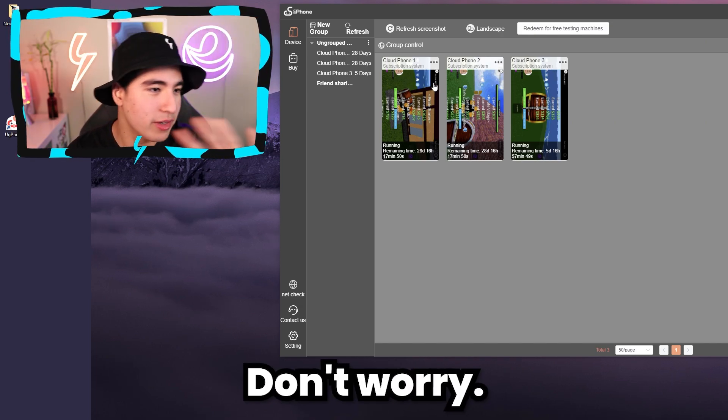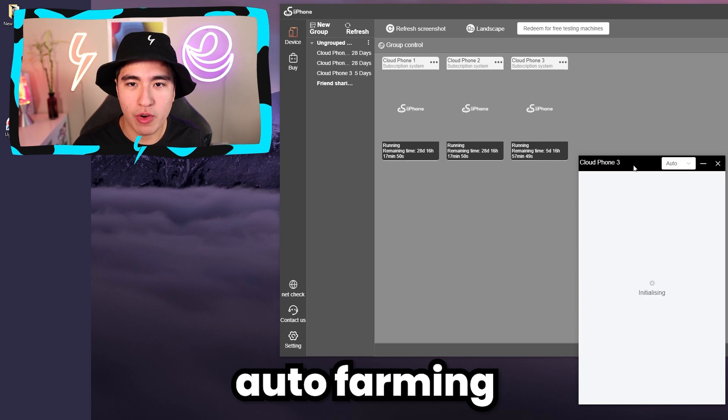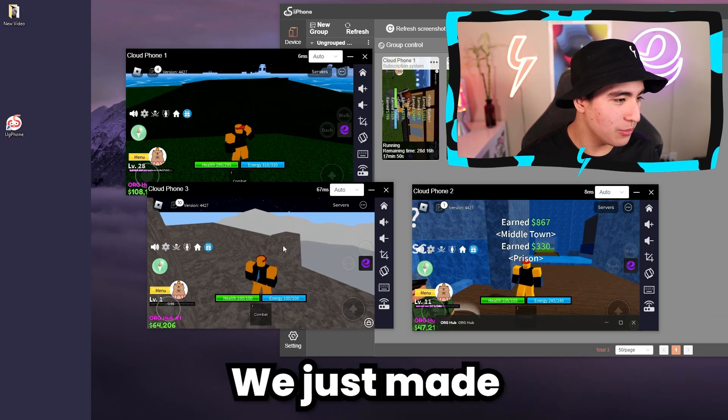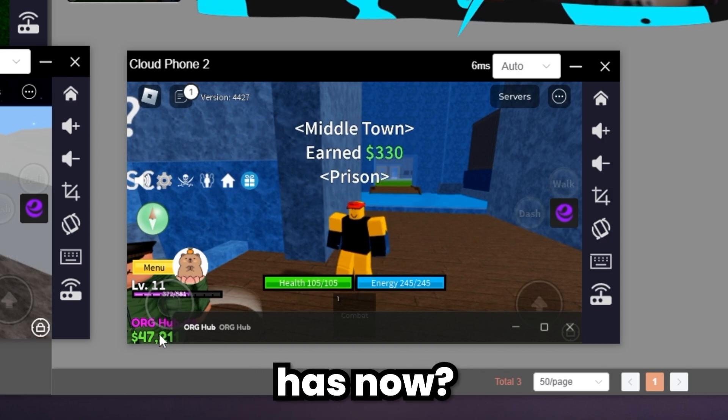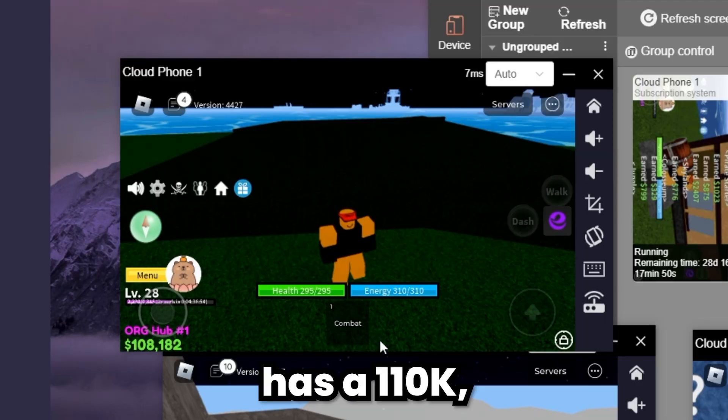I'm back now. Let me load up my phones real quick because I gotta continue auto farming. Here we are back once again — and would you look at that? We just made so much money. This account has 50K, this account has 60K, and this account has 110K.